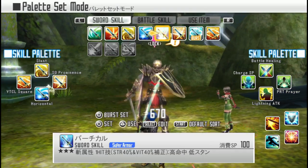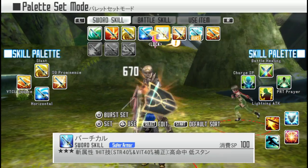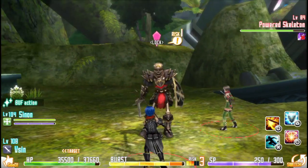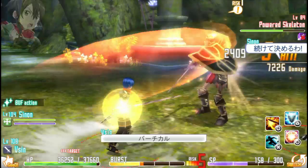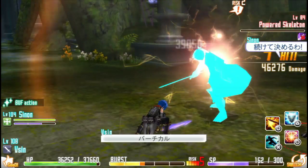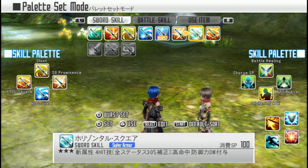Let me crack open this menu. You can see it's set to burst. If I want to set vertical to the sword skill, I press square there. Now do the combo again — vertical — and then I deal damage. But I like horizontal square, so I'm going to keep that.